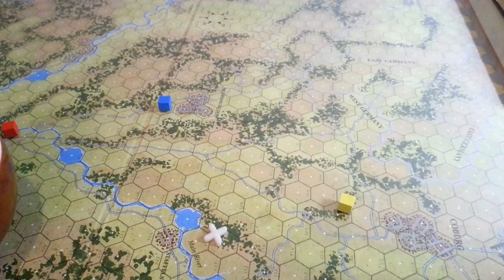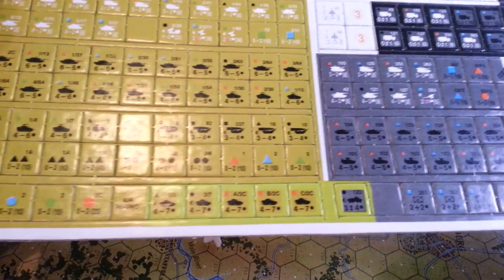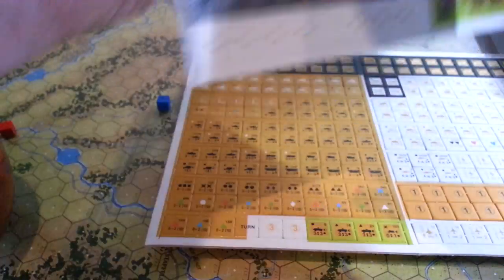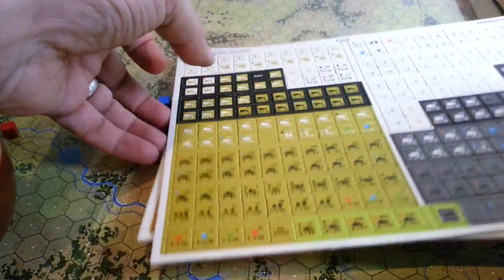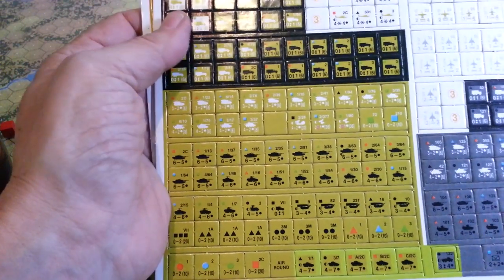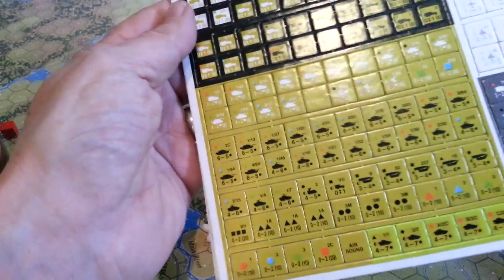The counter artwork is, by today's standards, pretty ordinary — just black silhouettes with your combat information on the fronts. On the backs of the units, particularly the air units, they're like that for a reason, which we'll talk about in a second. You've got basically battalions, headquarters elements, supply elements — that's what the trucks are for — anti-aircraft equipment, radar units, infantry, and combined arms.